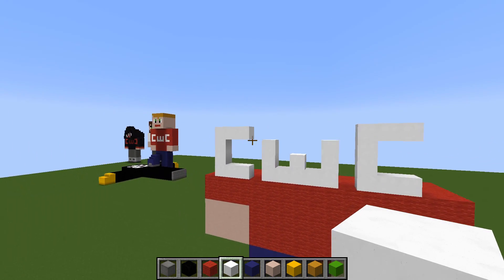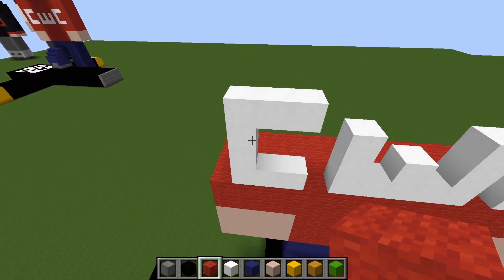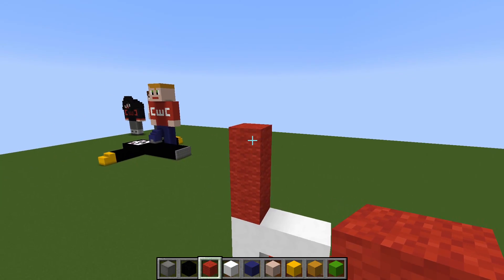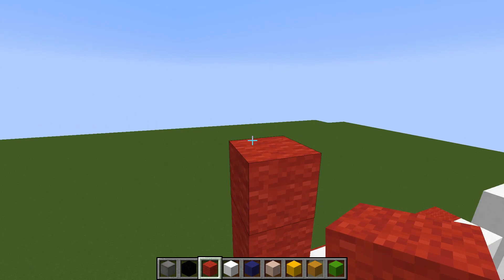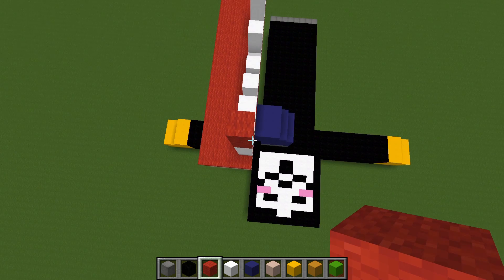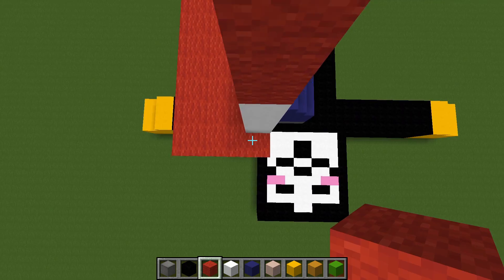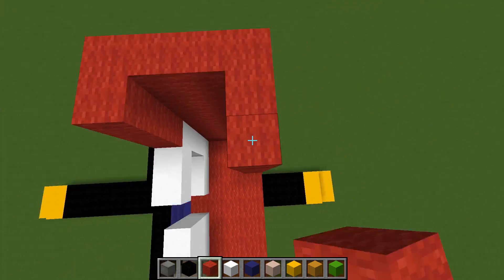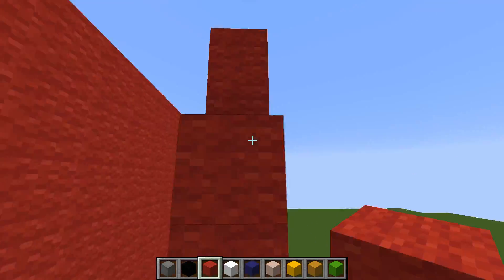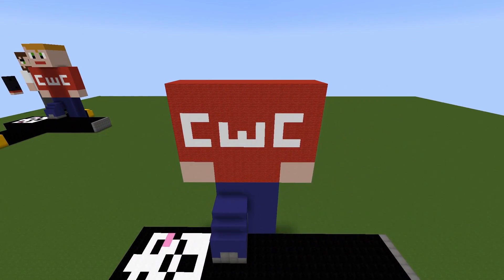Now from the top of the CWC logo, his shoulders go up three more layers of blocks — this level here is going to be his shoulders. Fill in this entire rectangle up to this level with red wool. And there we have the body.